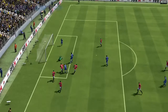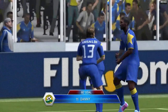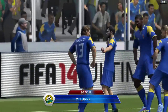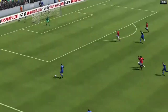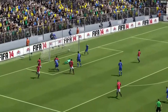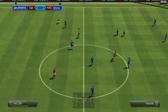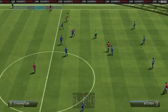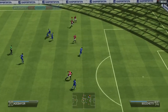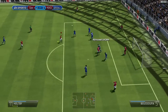The best way I find to win is pass and move — through balls get so many goals. For finishing, finesse shots are the way forward. They were supposed to be downgraded but they're still overpowered and go in all the time — you can see a couple in this game. The other way is headers: if you've got crossing and someone who can win headers, they get quite a lot of goals.